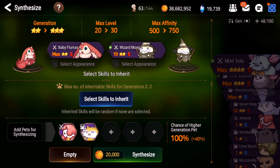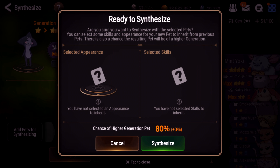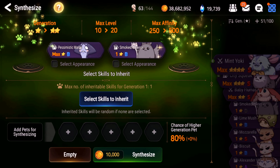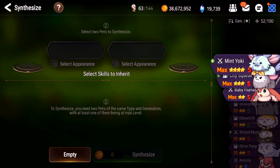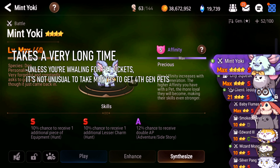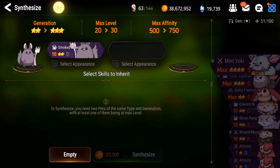Number five is probably the most complicated and important topic: synthesizing. Synthesizing is when you upgrade the generation of your pet. If you look at the stars next to the name, the generation is the number of stars — so this is a generation four pet, and this is a generation one pet. Generation matters because higher generation pets can have more skills: Gen 1 has one skill, Gen 2 and 3 have up to two skills, and Gen 4 can have three skills. Also, with the latest update, generation controls how many repeat battles you can do — it goes 5, 10, 15, 20 repeat battles depending on the generation.